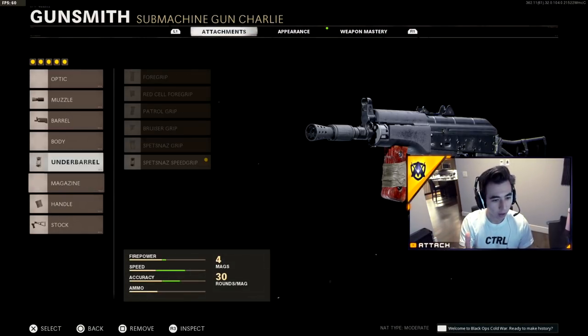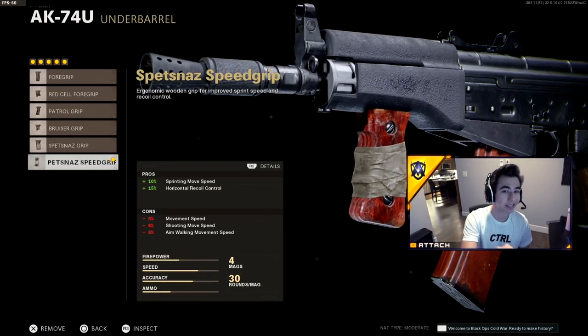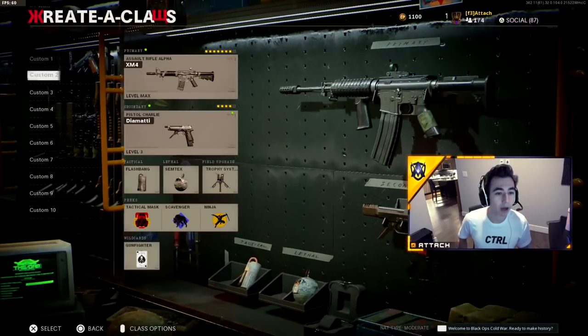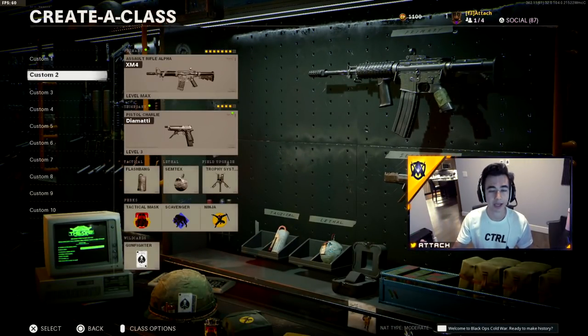Every single round in Search and Destroy you can run with the SMG for 15 seconds, then you have to switch classes before 15 seconds and pull out your AR or whatever other class you want. Make sure you're class switching in-game to get places faster around the map.